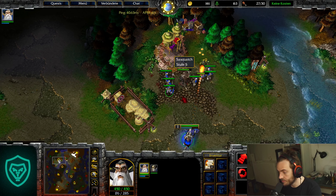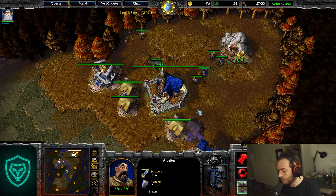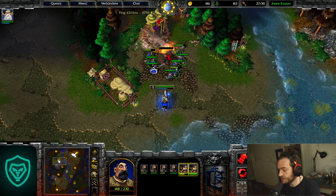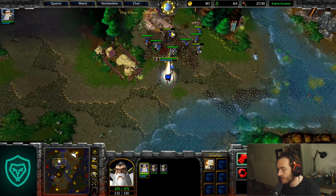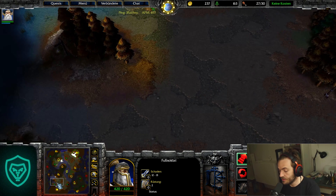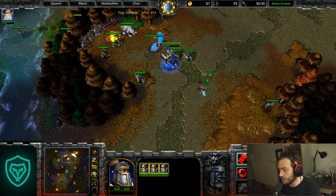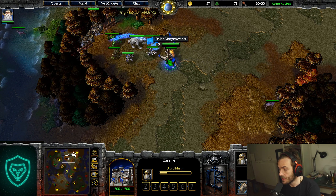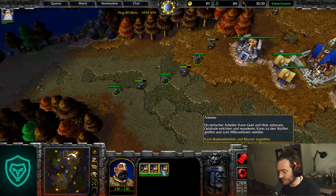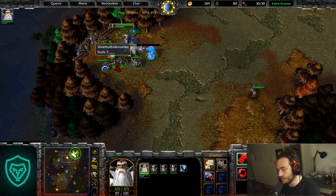Now we creep this, we build a fourth farm, we finish this, send them back at level 2. Now we're gonna creep this green spot. You can always scout an expansion because that's very important to know, and also it's all about getting level 3 as fast as possible, so you want to be the one who's able to react to his style.